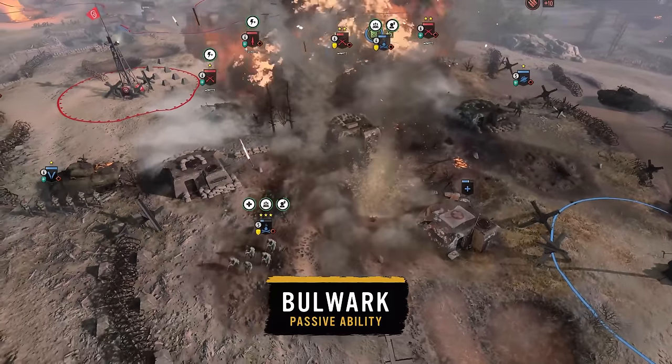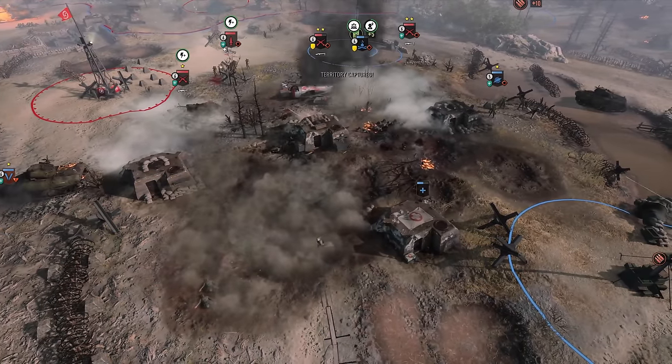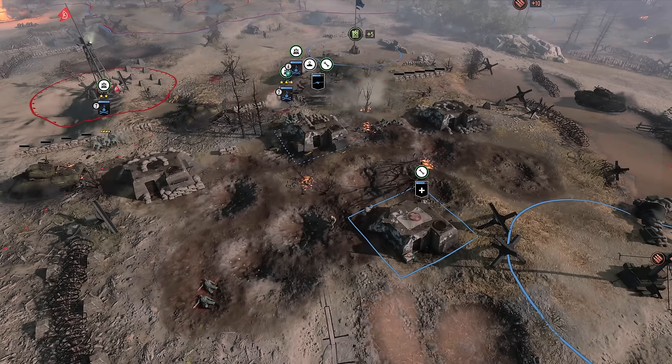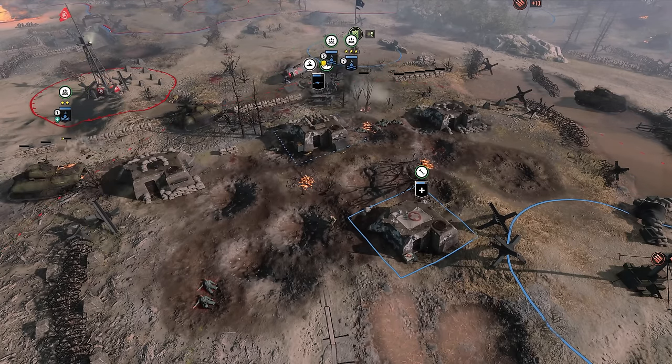And lastly, Bulwark is a passive ability that increases the health of your bunkers. Bunkers will also self-repair when out of combat, which will be extremely useful if you've created a complex network of fortifications.